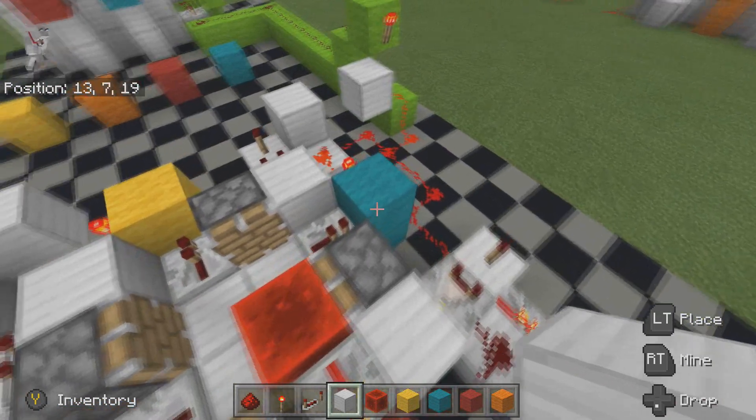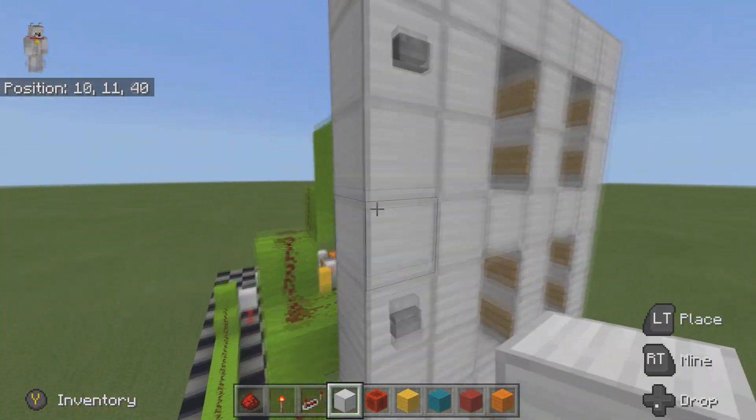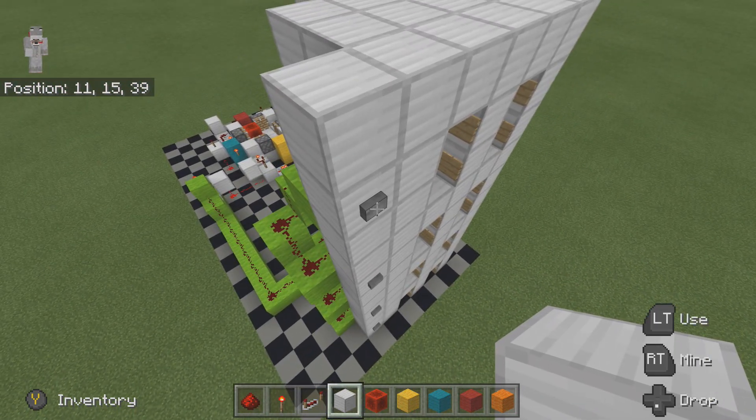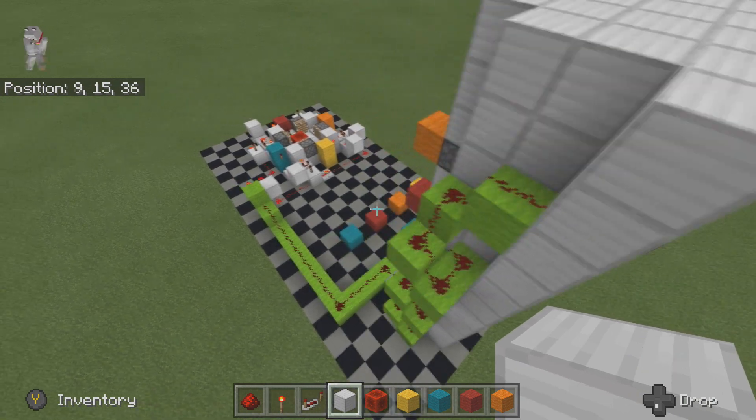Now that we've got the circuit put in, you want to come and check the buttons by pressing one of them — it doesn't matter which one. As long as that button turns that redstone block around in the circle, you should be absolutely fine.